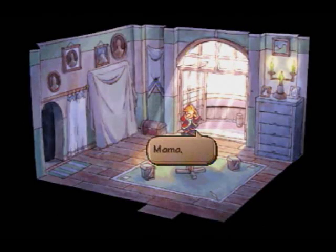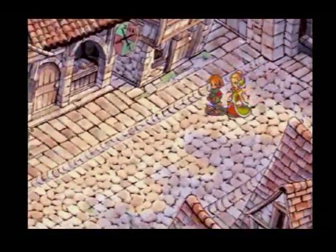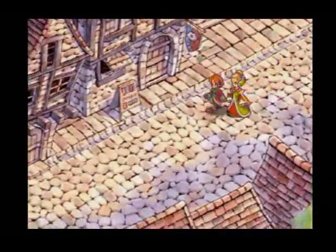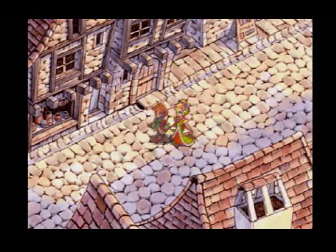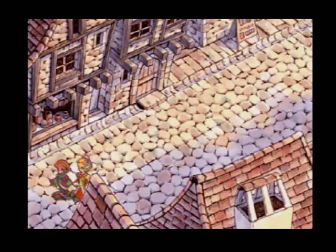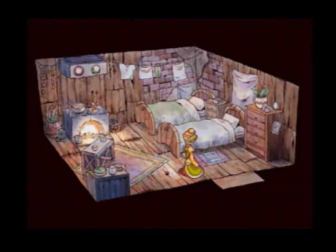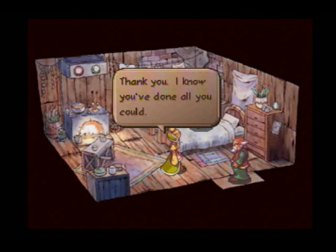I have absolutely no clue what those things are called that they ride instead of horses. That is Felipe, Gustav's little brother — they don't talk about him very much at the beginning. Even though this is a slum, look how detailed it is. Whoever painted these backgrounds did a really good job. Look at the detail here — the crackling fire, and if you look next to that dresser there, you can see a cockroach going up and down the boards. That's just hilarious to me for some reason.